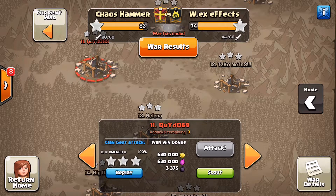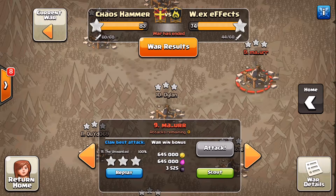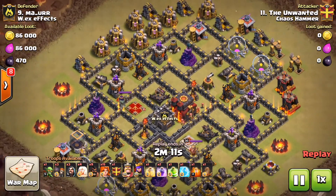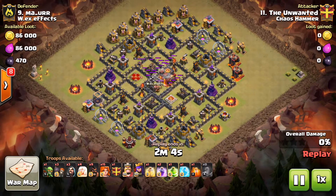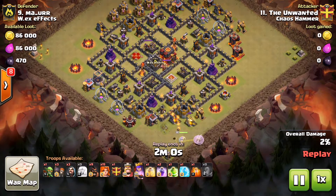The next attack — I had almost forgotten — this one here, up at nine, done by the Unwanted. This is also a clean-up attack using a Queen Walk GoVahu. What I liked about this attack was that he uses his Valks to make the funnel as well — we just saw Devon kind of do it, but in this one it's really clear.